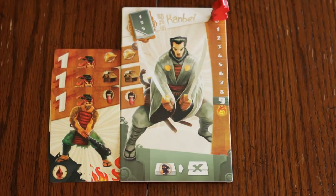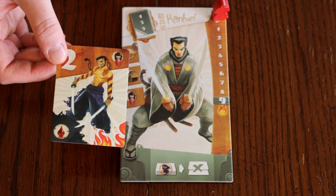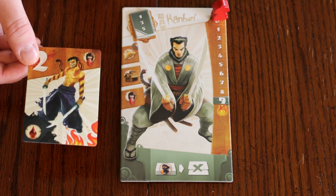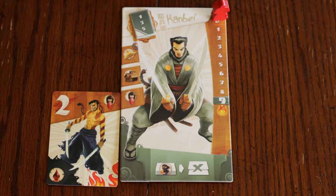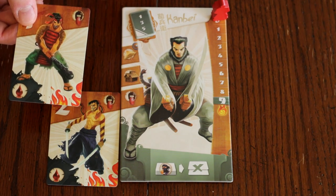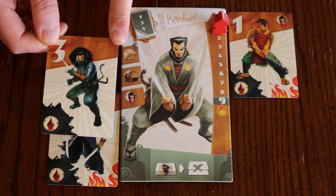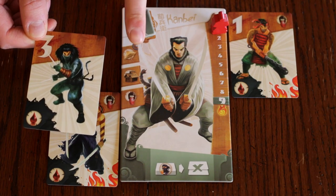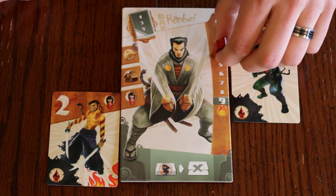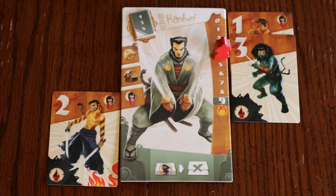To defend, look at the top right corner of the raider card. If there is a defense symbol there, check the matching symbol to the left side of your samurai board. If that space is empty, you may place the raider card in that space. If the space is not empty or the raider card has no defense symbol, you must confront the raider. To confront the raider, place the card to the right of your samurai board and adjust your meeple on your battle track to match the sum of your confronted raiders.